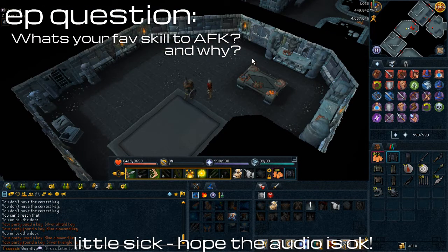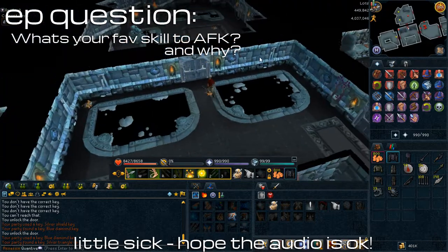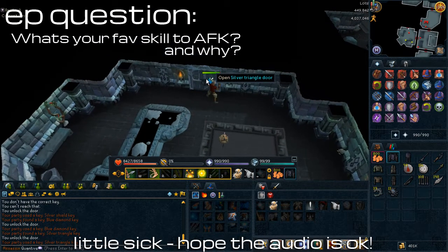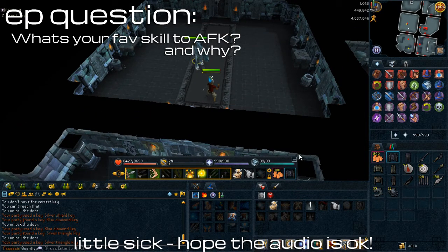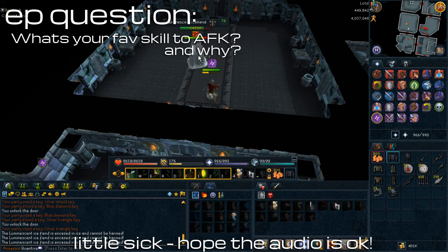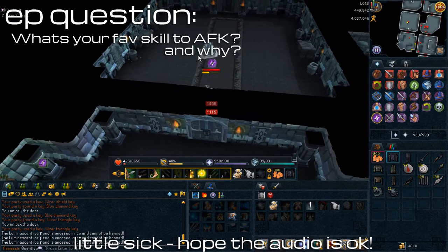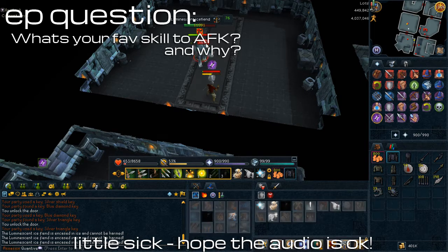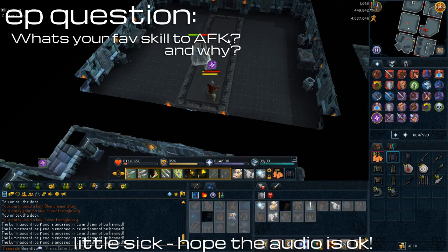I definitely recommend using C2 fishing to level up until you can do Rocktails. Even after Rocktails, C2 fishing gives really good XP and is definitely quicker if you prefer it. Going from level 88 to 90 was my goal, and it took me about 3 days — I had uni a couple of days so I wasn't going max efficiency, just a couple of hours each day, probably around 9 hours total of C2 fishing while AFKing a lot. I didn't finish all my coursework but I did get 90 fishing.